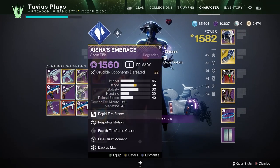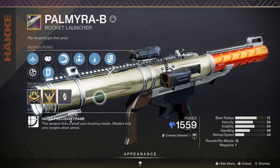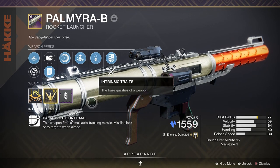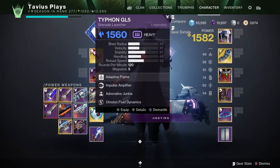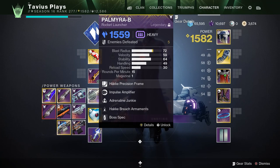Now for our Heavy weapon, I went with a Stasis Rocket Launcher to take advantage of our Stasis Weapon buff with Stasis Elemental Wells. But you could also do a Stasis Machine Gun or Stasis Grenade Launcher - the choice is yours. I decided to go with Rockets because Rockets have been really good lately, and because my Glaive is not the best at Long Range, so I could always just shoot a rocket at anything at a distance.